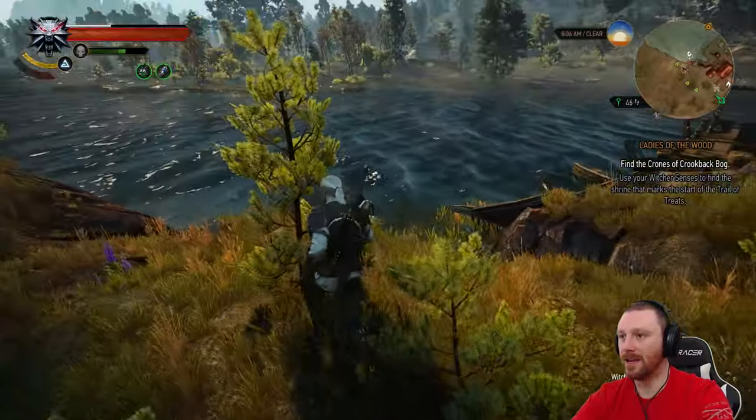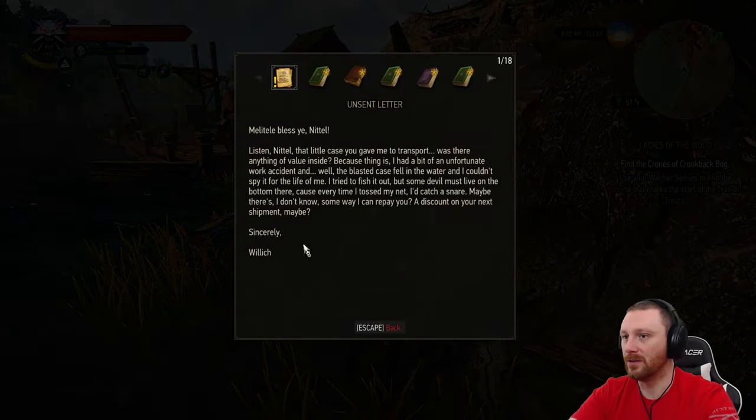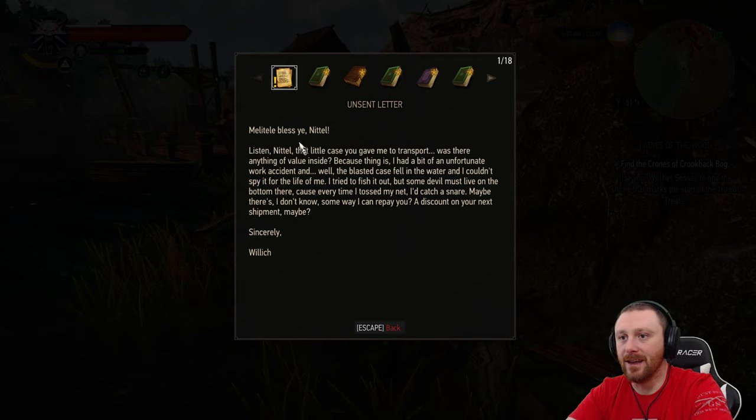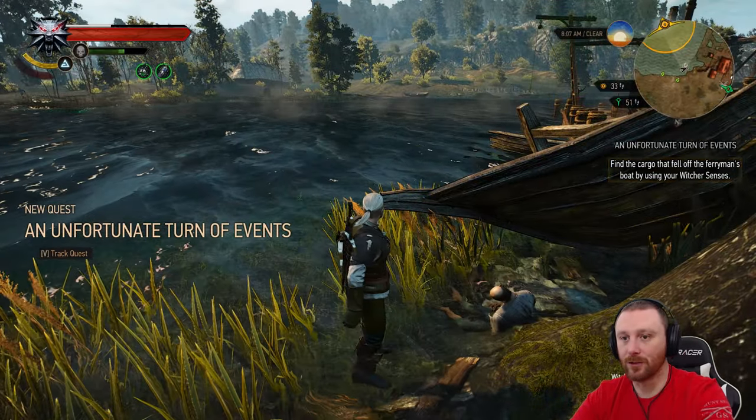Unsent letter — what do we have here? 'Melitoli bless ye. Nettle, the little case you gave me to transport — was there anything of value inside? Because I had a bit of an unfortunate work accident. The blasted case fell in the water and I couldn't spy it. I tried to fish it out, but some devil must live on the bottom — every time I tossed my net, I'd catch a snare. Maybe there's some way I can repay you — a discount on your shipment maybe. Sincerely, Willich.' Fucking Willich! An unfortunate turn of events, friends — it's in the water.